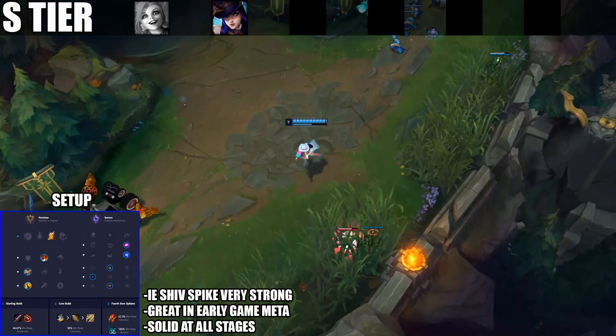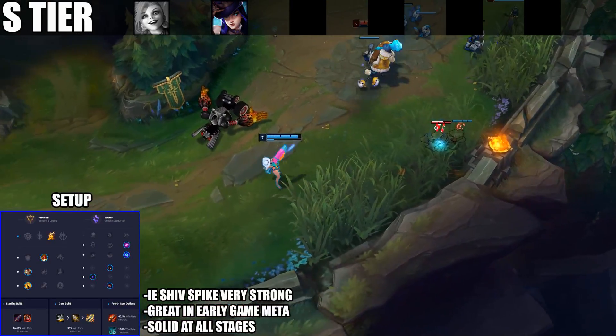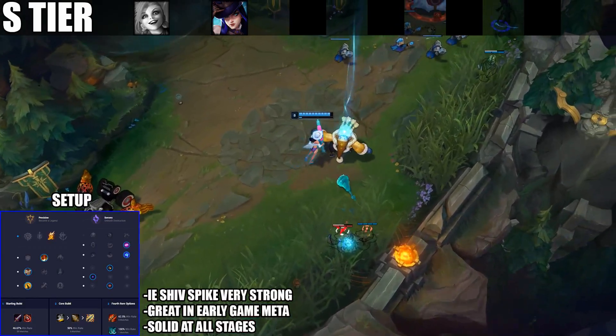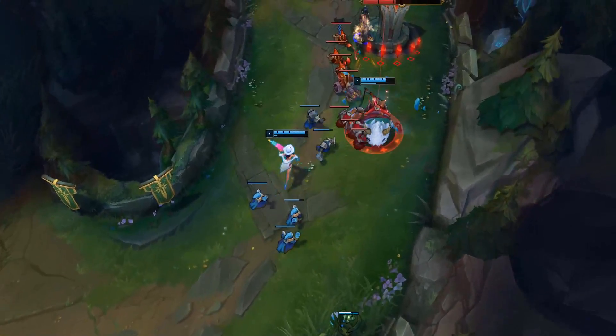She's an AD carry that's great for the current early-game focused meta. With Caitlyn being one of the stronger early game AD carries, if you pair her up with an aggressive support down in the bot lane, you can really take over lanes in the early game.